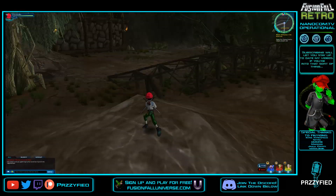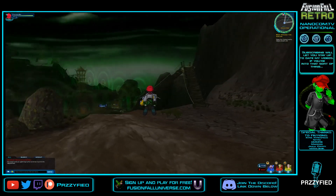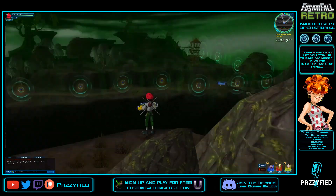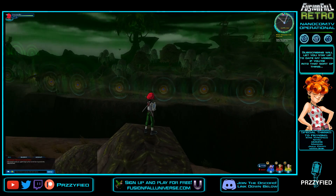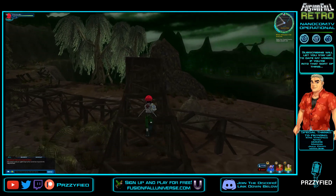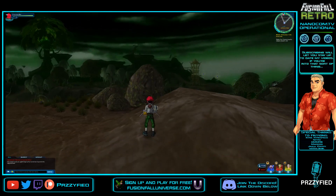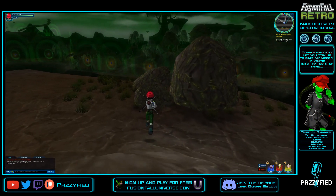Hello everyone and welcome back to another episode of our FusionFall Retro playthrough. My name is Prissy and in the last part we went through a lot of the Dark Tree missions available to us in the Dark Lands level 32. We're about to go back there now because we finally got more fusion matter, and we have our Courage Nano mission to do first things first in this part, as well as some other level 33 missions.